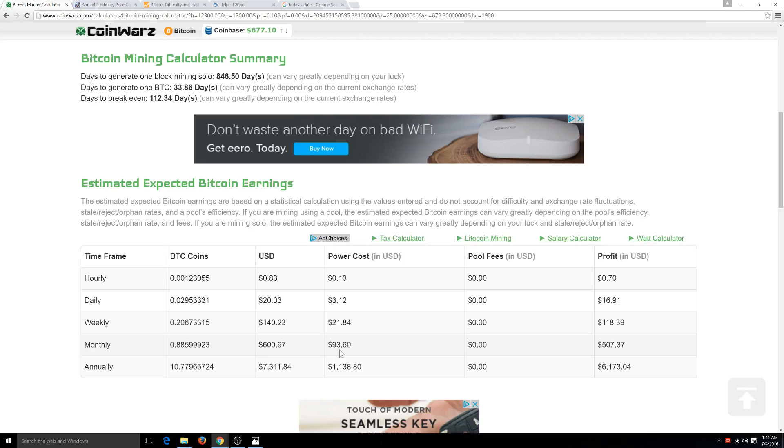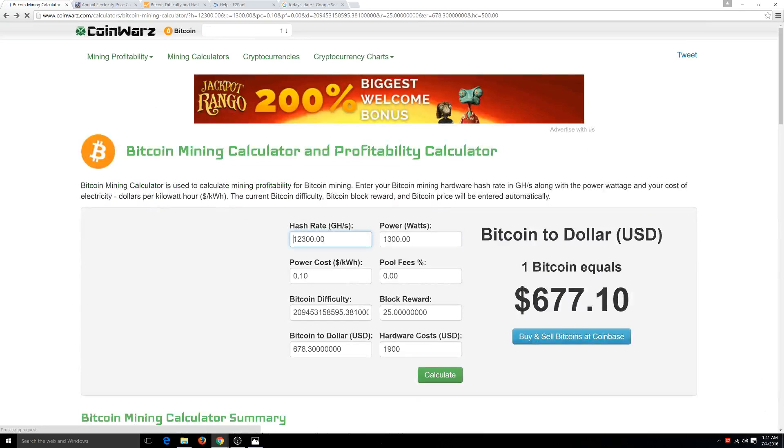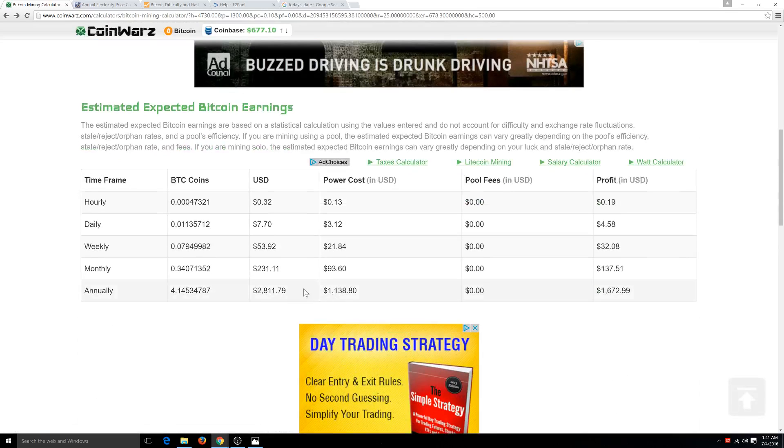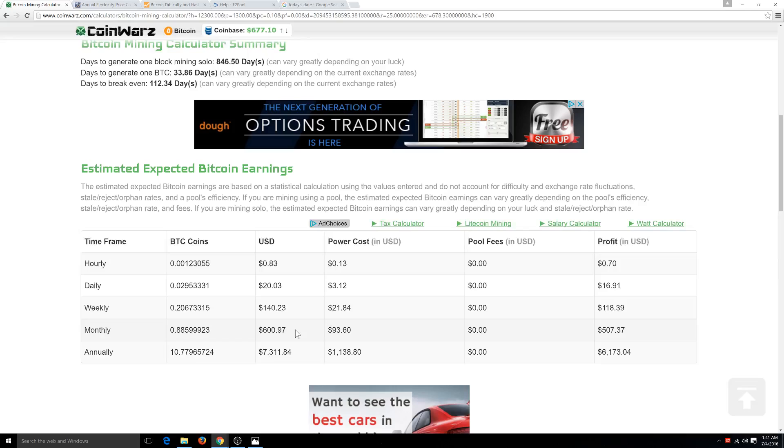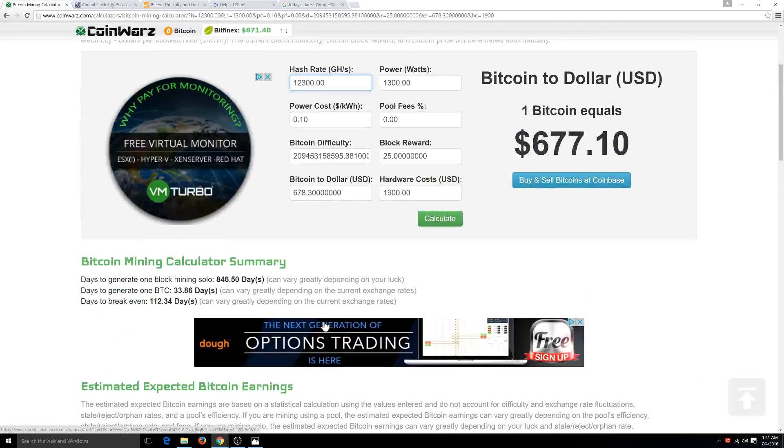Every month it's going to cost you $93 in power. With the S7, you're only going to produce $231 for $93 in power costs. But going back to the S9, you're producing $600 for $93 in power costs — a drastic difference. The S9 really seems to be worth it now that I'm looking at this calculator with you guys.